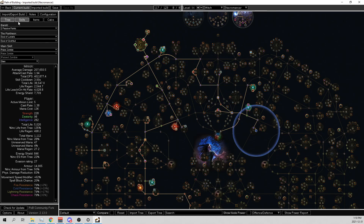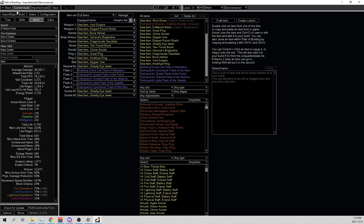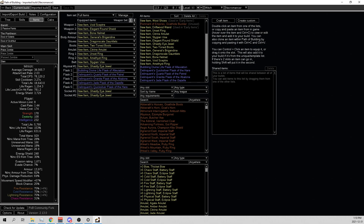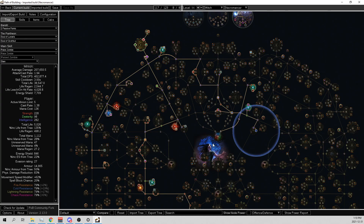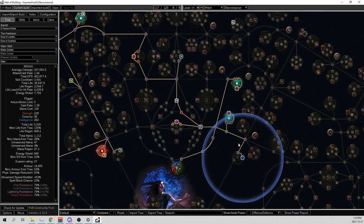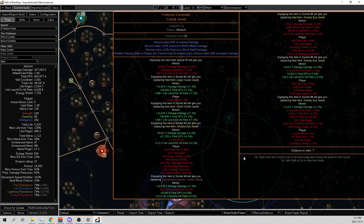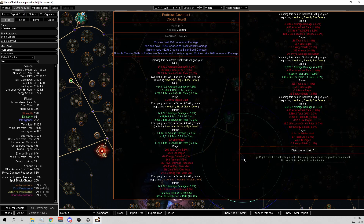I want to go through the main build, because everyone knows my League Starter now - we've done it a few times - and anyone who doesn't can go through the description and follow the POB. There are some extra secret tips in there as well. For this build, you can see that we have this Fortress Covenant, and this doesn't hit a Notable. If you do a Fortress Covenant, Notables are converted, but Grave Intentions isn't in range so it doesn't get converted.